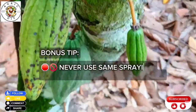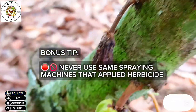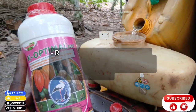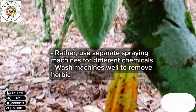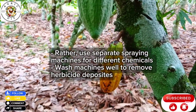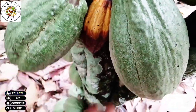As a bonus tip, this situation is mostly overlooked but it causes premature ripening unknowingly. The use of spraying machines that apply herbicides can cause premature ripening. The solution is to use different spraying machines for different chemical applications. If the same machine is being used, make sure you wash it thoroughly with water several times to remove herbicide deposits.